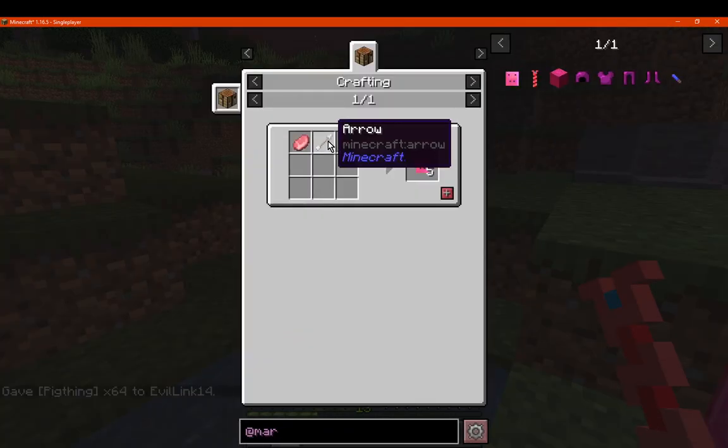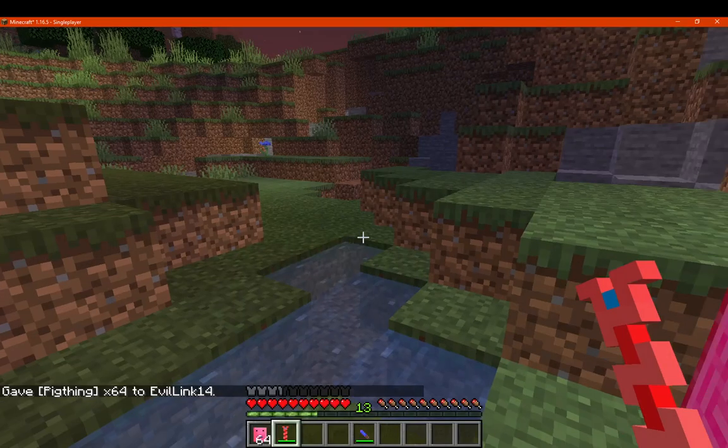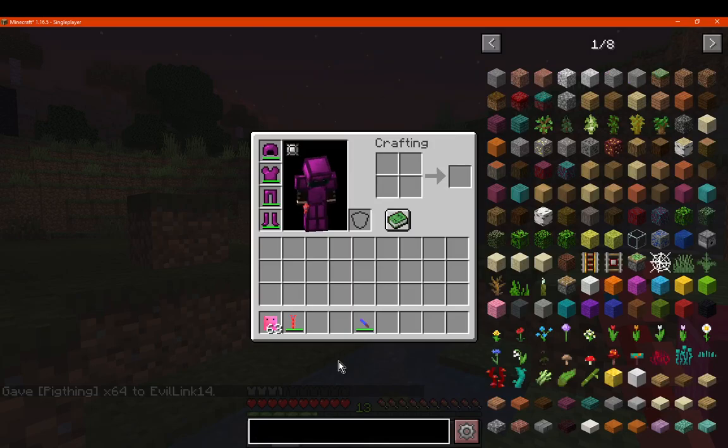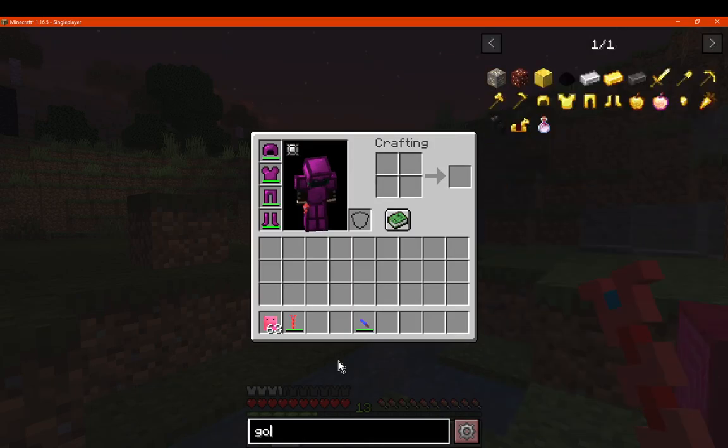There's a pig thing, which is arrows and pork chop, so maybe a projectile? We can try this on an iron golem as a test.